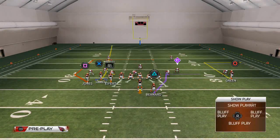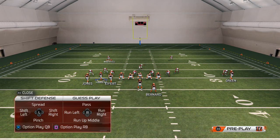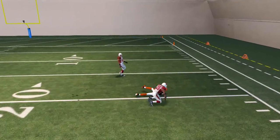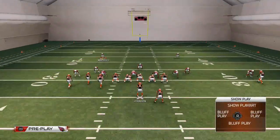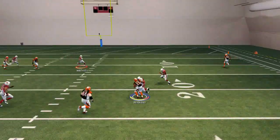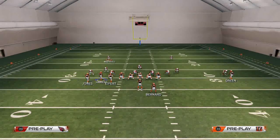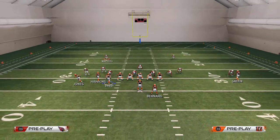That's why I like to run the little blue route. You can also put Bernard on a streak, which is actually really good against Cover 3. They should hold that flat zone, but you see it didn't really hold it down — that's because the safety is in the flat and not the linebacker. When that's occurring, we can just sneak this route out of the backfield to Bernard, and that's a read you'll have to make based on what's going on.